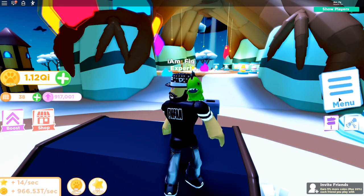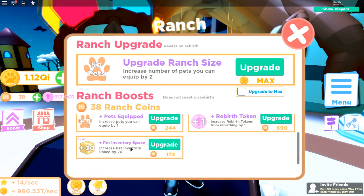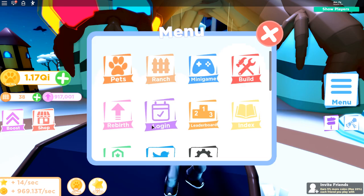The next thing they added — I was not expecting it at all — if you go to the ranch, there's a pet inventory space upgrade button. You can upgrade with your ranch coins how many pets you can have in your inventory. You can get 20 at a time; my first one cost 150 ranch coins, and it goes up a little each time. Pretty good addition.